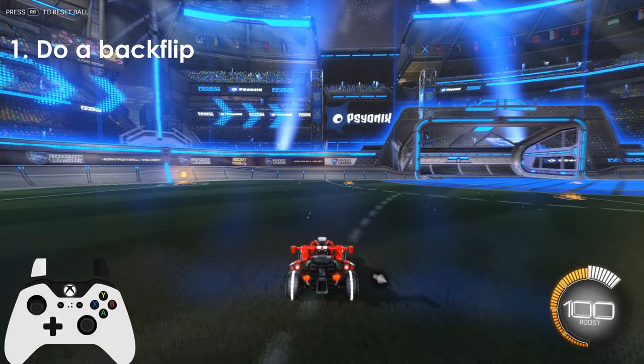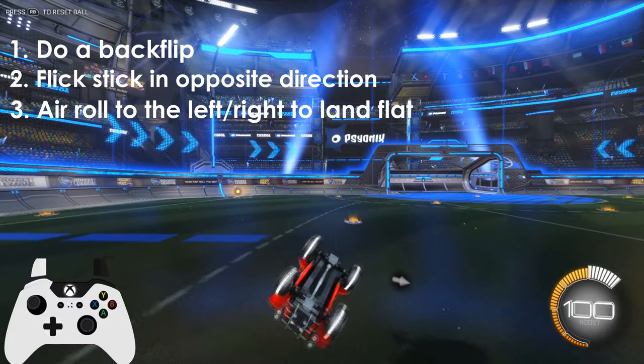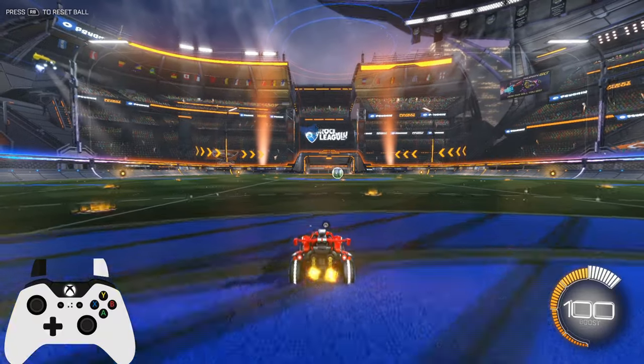Begin to do a back flip, and as soon as you start the back flip, flip your stick in the opposite direction — in this case upward — and then use air roll to turn your car over mid-air. Feel free to look back at the video and pause to get all that down.